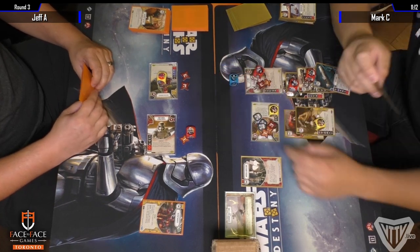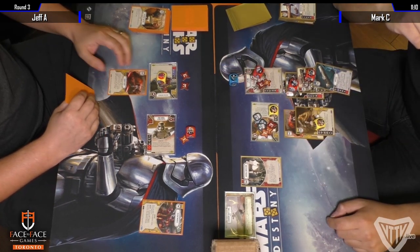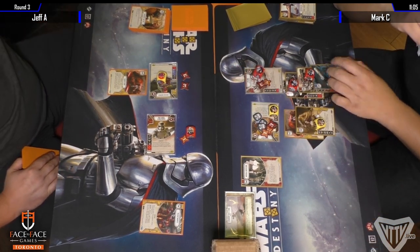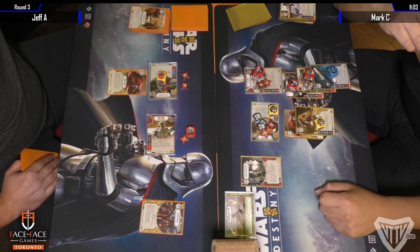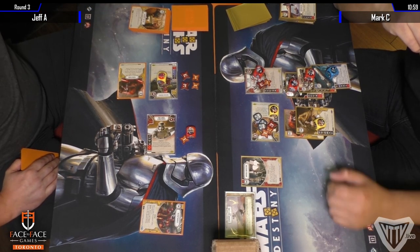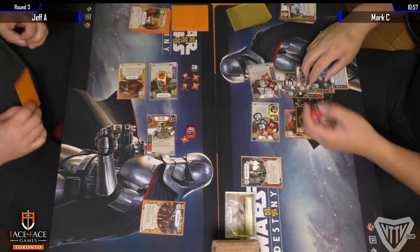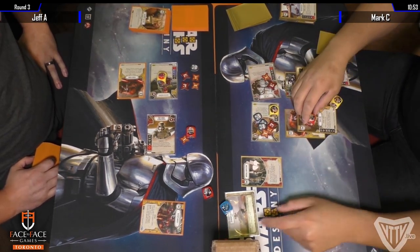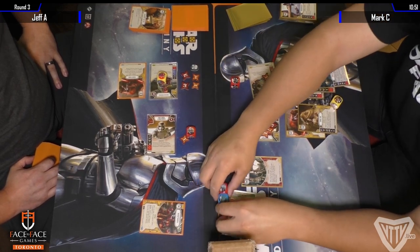Two unblockable damage incoming. I was thinking he had eight health — not at all. So the shield will matter, maybe. The Vibronucklers is no longer in play. Three range is going to make that point — boots, I think. One more damage and you have to buy — sorry, man.